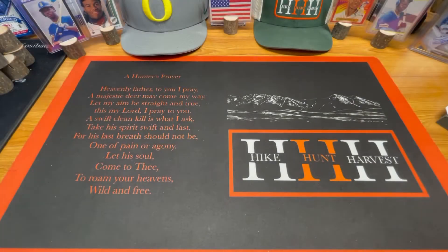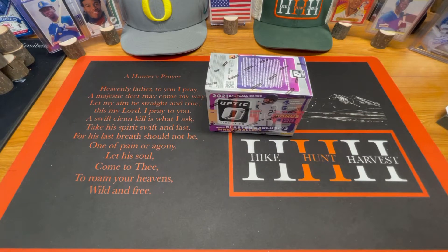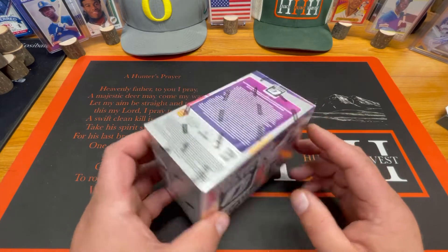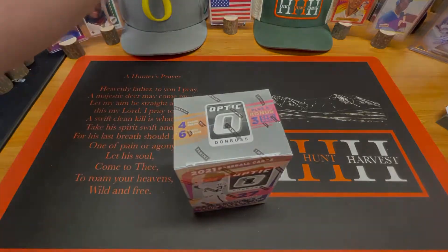Good morning, good afternoon, and good evening — this is HHH Cards, but you know me as Scotty D. Today we're going to be ripping into some newer product. I got 2021 Optic Baseball, baby! We're looking for those pink parallels, blaster exclusives, and rated rookies. Let's just get right into it.